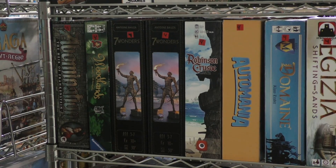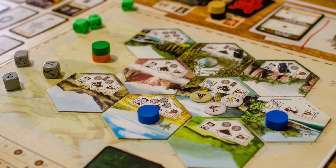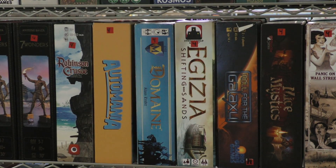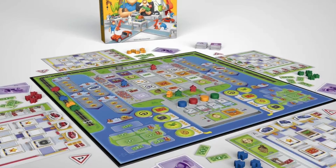Moving on to Robinson Crusoe — if you're ever at one of my conventions and you're feeling really good about your day and need a bit of a downer, play this game. It will smack you around and spit you out. It is a very difficult cooperative game, but there are a lot of cool things in it, and I have some upgrades in that box, so check it out.